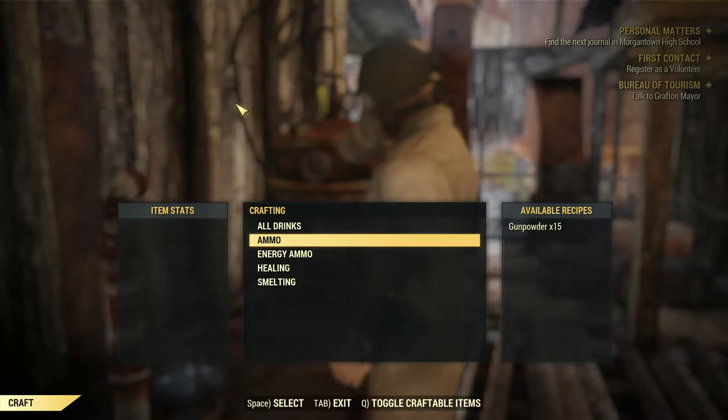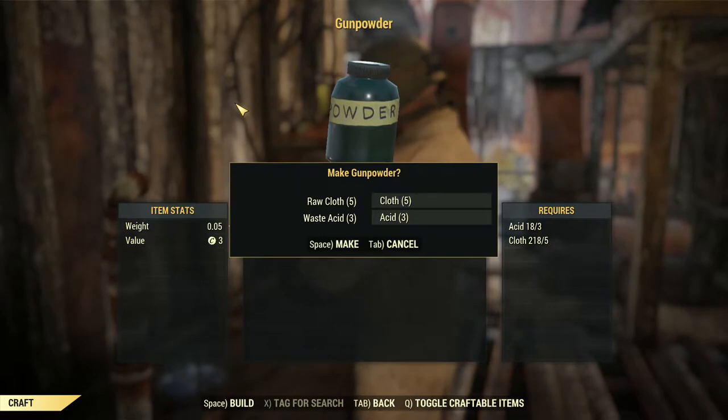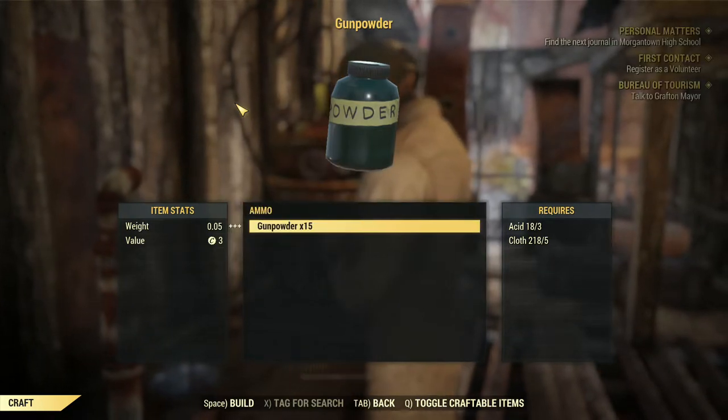Aside from Stimpaks, there are many ways to heal your character. Cooking food is another great way to not only heal yourself, but hold off the effects of hunger.